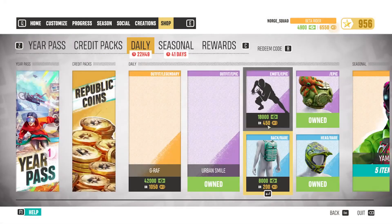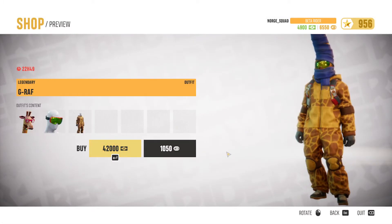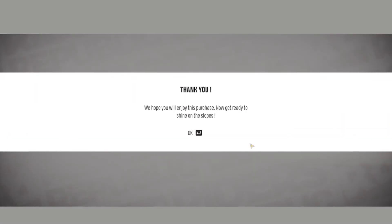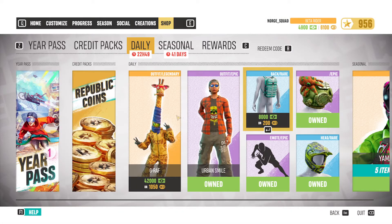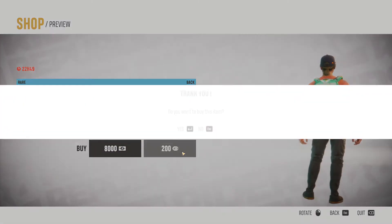So let's buy this one real quick. Do I buy this one? Definitely I need this one. This is definitely the highlight of the shop. Do I buy this one? Yeah, buy this one.